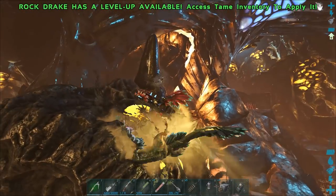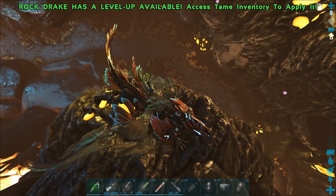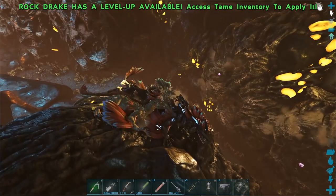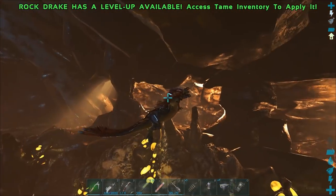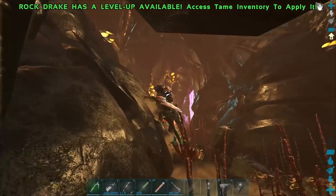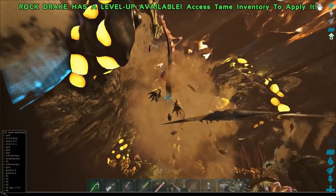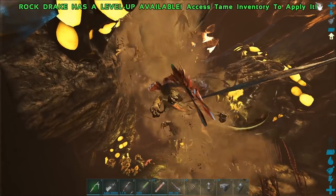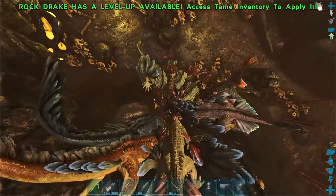So you gotta make sure you have some pretty decent gear to be able to defend yourself and get out of here with that egg. This is what's gonna happen to you — except you're not gonna have a rock drake of your own to protect yourself. I don't even know, this is gonna be crazy, just insane to try and get out of here. I'm not really that used to using this rock drake — let me just get out of here and I'll see you outside. We'll try to hatch this buddy.